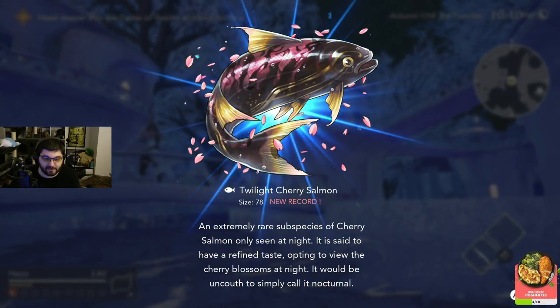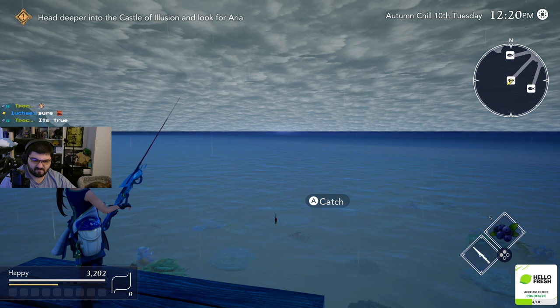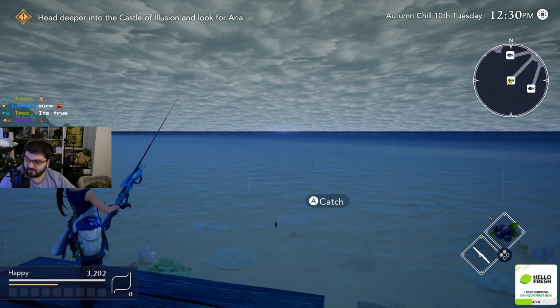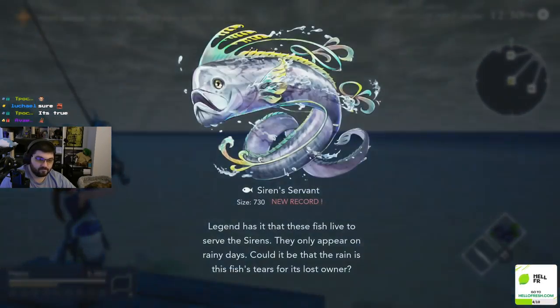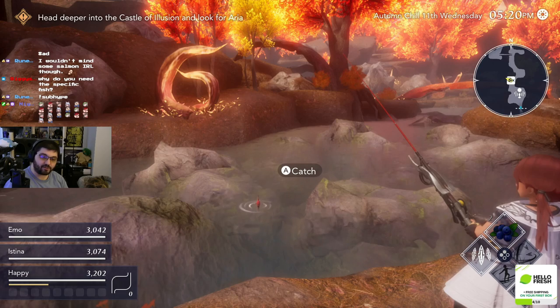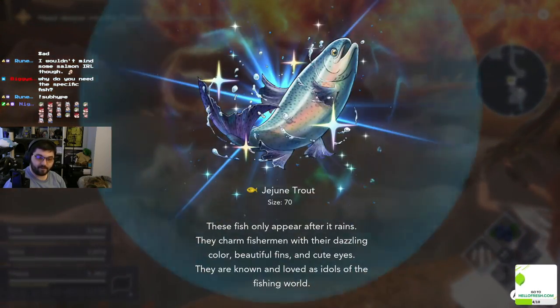Then we're going to drop down to Shetola for the Siren's Servant. This fish only comes out in the rain, so as soon as you see it's raining in the morning, quickly shoot over to Shetola. I recommend saving as soon as you see the rain and resetting your game if you don't catch it on the day. It's just better to have control of your time and the weather instead of just waiting for the next raining day to come around. Once you catch this fish, that's when I recommend going to the next day and then save scumming to get the fish in Hagen Canyon. That way you can knock them both out in two days back to back.